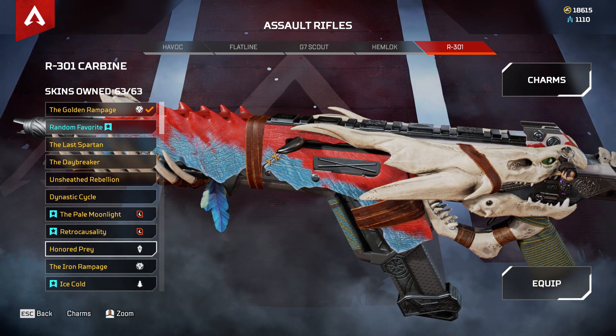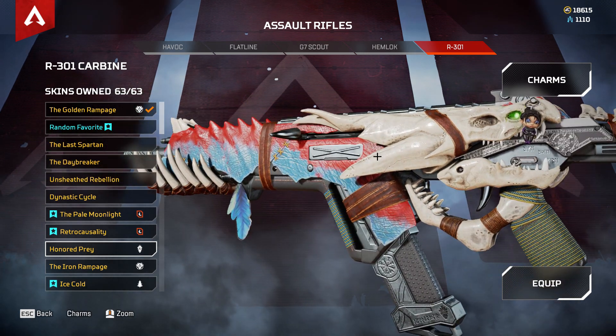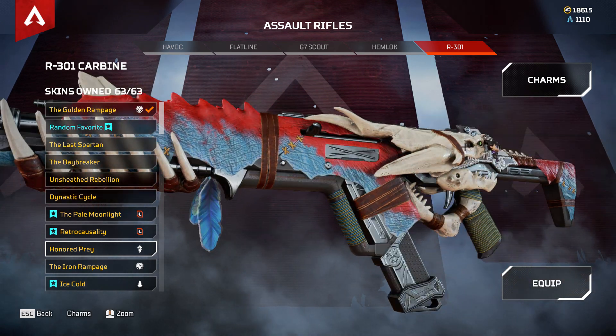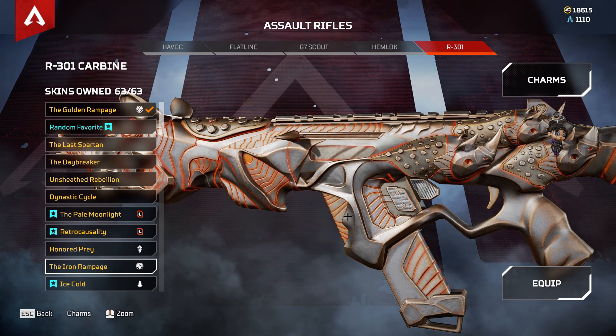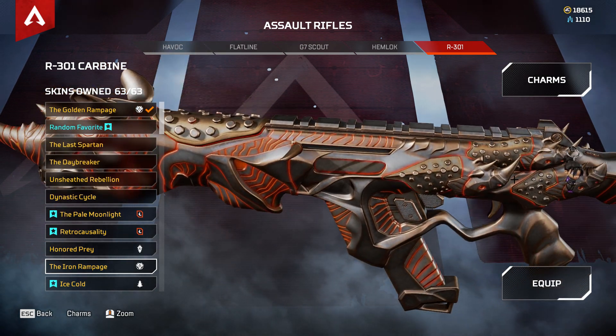Honor Prey holds season one's theme with skeletons, bones, dinosaurs, etc. So we get to appreciate the cosmetics right there. Then we have the Iron Rampage — this is the level 100 skin from the season two battle pass, as I showcased in my video two days ago.